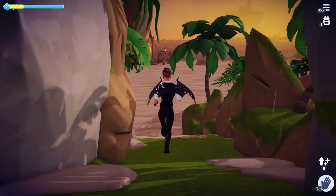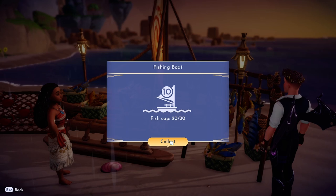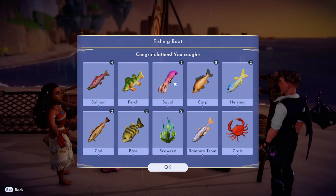Hey guys, we're back. I'm going to go ahead and show you Moana's fishing supply, all stocked up. Her fishing boat has brought in some goods, and it should be fully stacked now. Let's take a look — 20 out of 20, and this is level 10, or level 9. I'm not sure why it shows a 10.